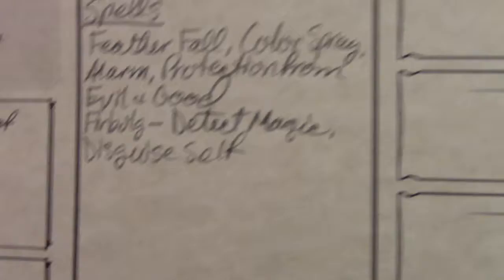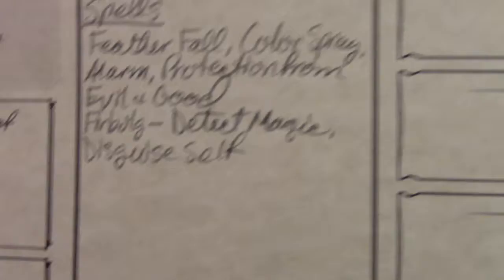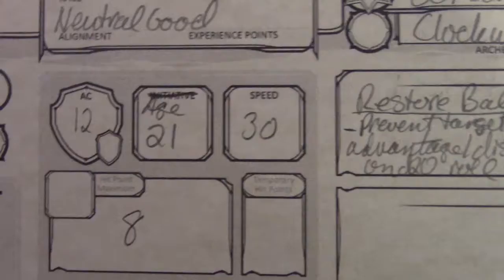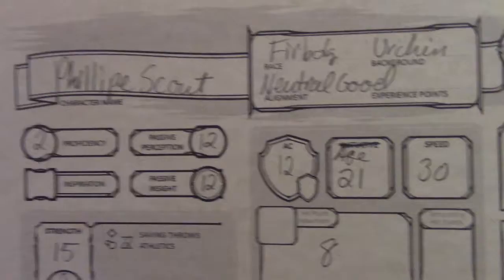He has eight hit points due to his Constitution modifier, and he's at a 30 speed. I crossed out initiative and put his age in there — I rolled randomly for his age. He is 21, which, according to the book, Firbolgs reach maturity at the age of 30. So he is this lanky little teenager running around thinking that he's an adventurer.